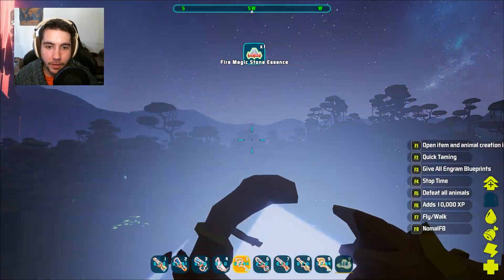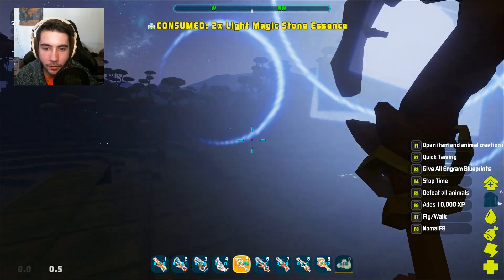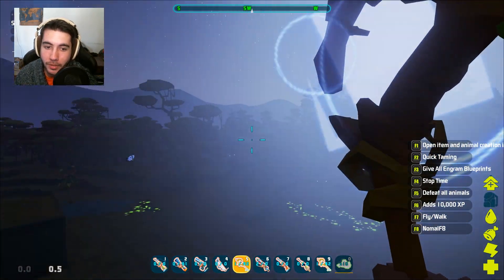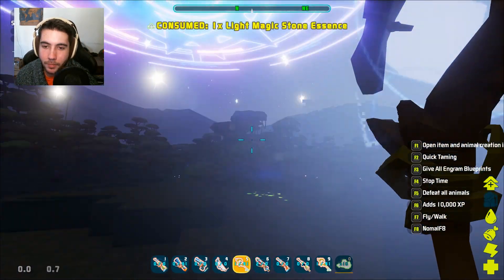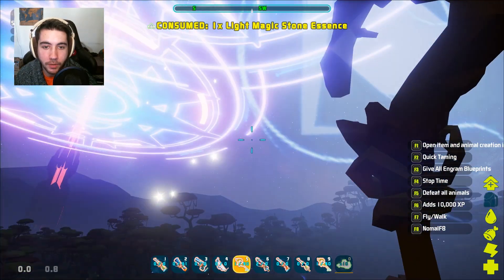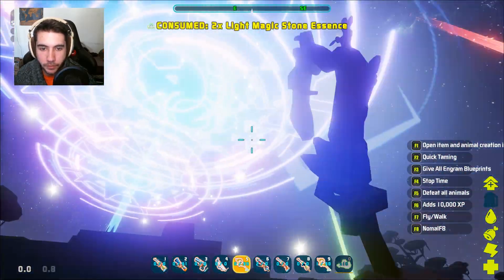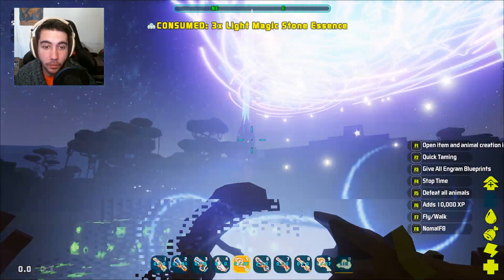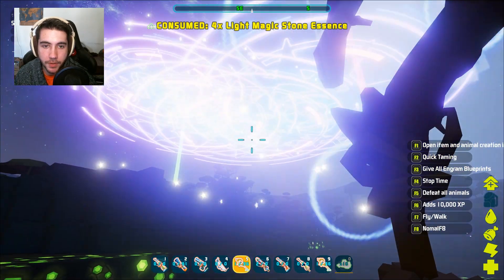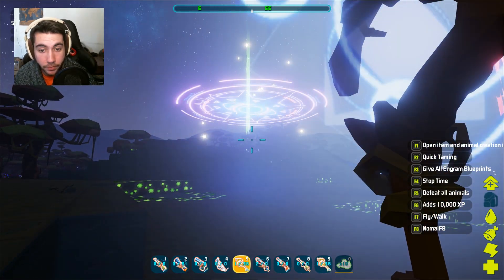Then we have the light magic stone. This one doesn't deal damage — it heals you. If you stand under it, it creates an aura of healing. So it may be beneficial to bring a healer or two with you when you're PvPing, to spawn a couple of these giant healing rings above you in your forward operating base or whatever it is. You can actually have multiples out, it appears. So if you want to really heal, stack them up — maybe they stack, maybe they don't. I'm going to have to test that in a future video, but they sure do last for a while, so healing shouldn't be a problem.